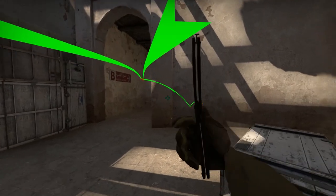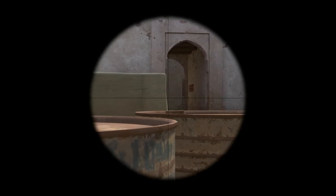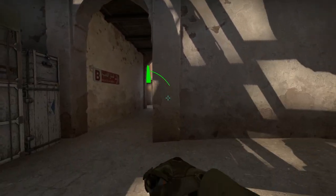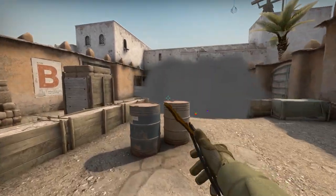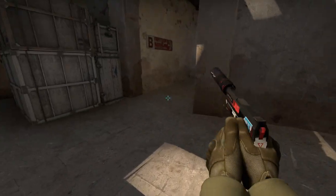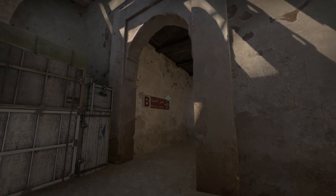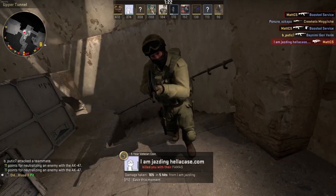Next up, B tunnels — here's a nade combo which may help you against an AWP on B plat. If there's an AWP sitting and watching tunnels, you don't want to show yourself, but you can still smoke B plat by bouncing the smoke right here to get a nice barrel smoke, forcing the AWP to change position. I also have one cool flash for you: from around this position, run and throw the flash, making sure it makes its first bounce above the red sign. You can then push with the flash and face the enemies while they can't face you.